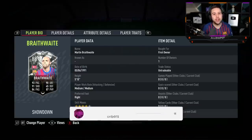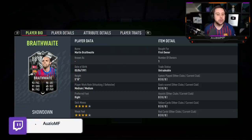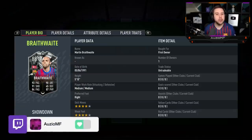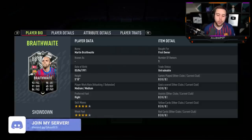Today we have got the new Showdown Braithwaite card to review. It's a card that does look incredible. He's got 93 pace with 90 dribbling, 91 shooting, 84 passing with 87 physicals as well. He's a 5'10 player with medium, medium work rates, 4 star skill moves and a 4 star weak foot.